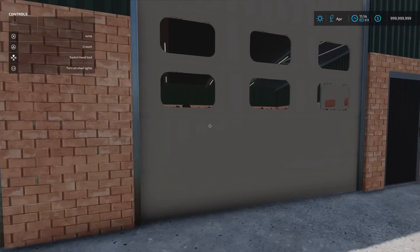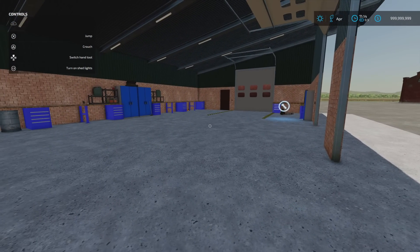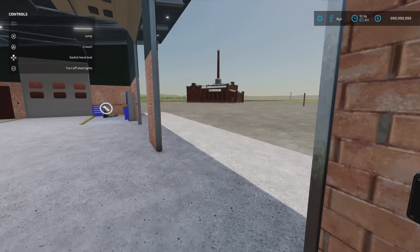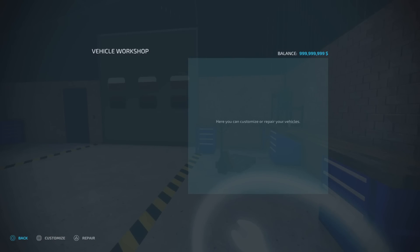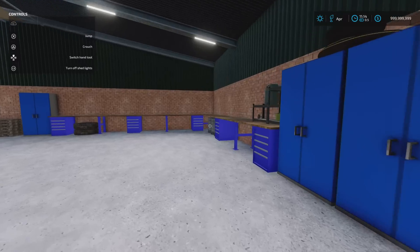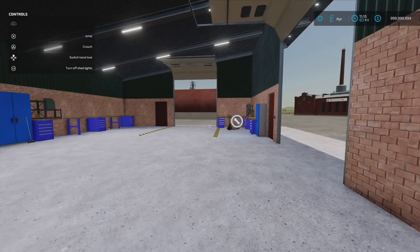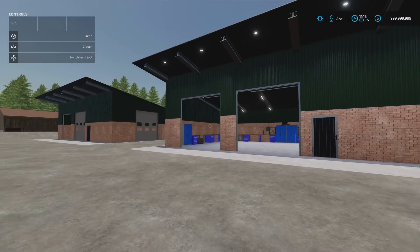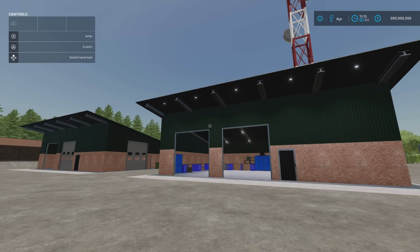The larger one has the workshop in it with a bit more detail. Shed lights can be triggered from four locations. And you've got your workshop trigger for doing vehicle repairs. I don't think there's an option to remove the shelving and bench stuff in this one. Under build mode and sheds is where you'll find these two - 45 grand and 70 grand respectively. Slot count will come down to one on the garage, two on the workshop. That's the Machine Shed Workshop by Dithmarsha Modding.